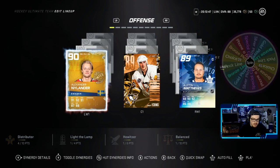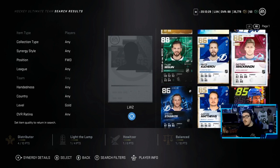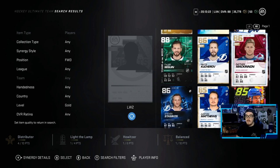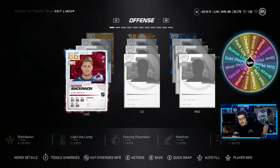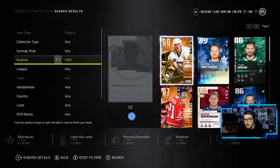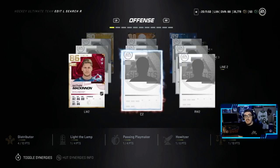Spinning again, moving on to the second line — we have a gold player. Meta gold players: Kucherov and McKinnon are my first two choices, Mikko Rantanen is not a bad shout, but I really enjoy using Nate Mack, so we're going with Nathan McKinnon — easy choice. We'll slot him on the wing. Spinning again — we have a choice. I'm going with Tyler Sagan; I just pulled him, haven't used him yet, but we'll take it.